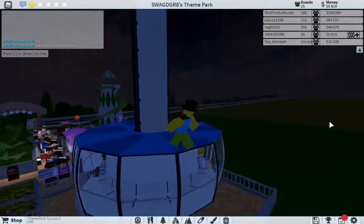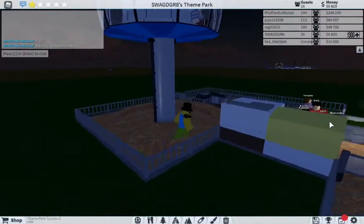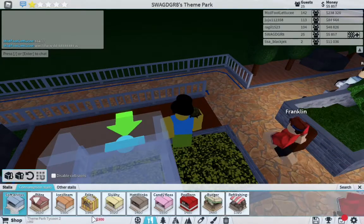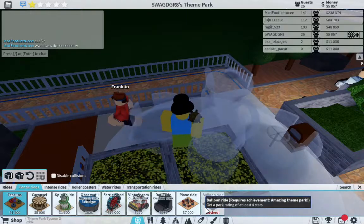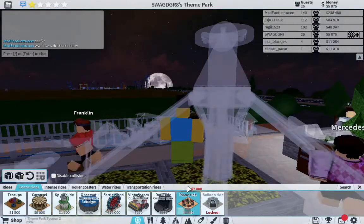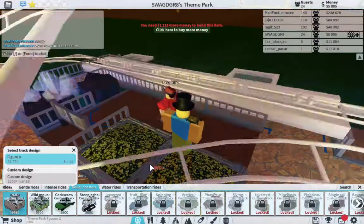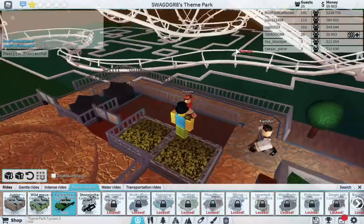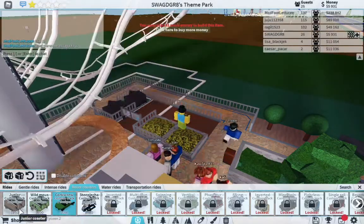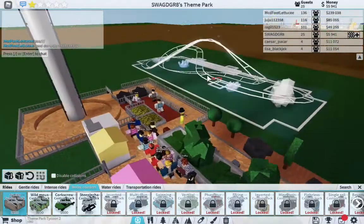Wait, is this the only person? Kylie and Hannah — that looks like a boy. Hannah and Kylie, that's only two people. I wonder if they have cable cars — let me check. Balloon ride, flame ride, rolling coasters — wow this is nice. 600 bucks. No, mine is 24,000. 6,000 — I could buy that in a minute.